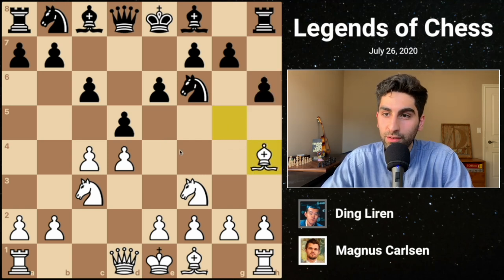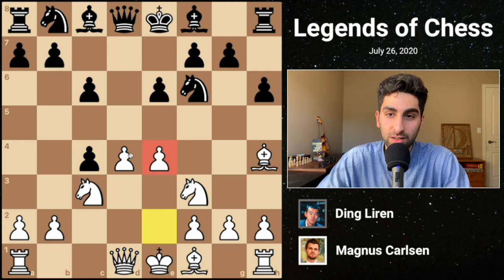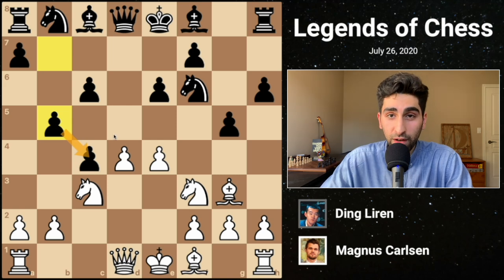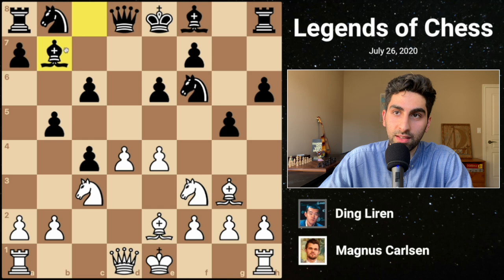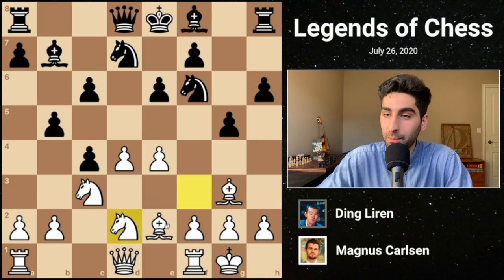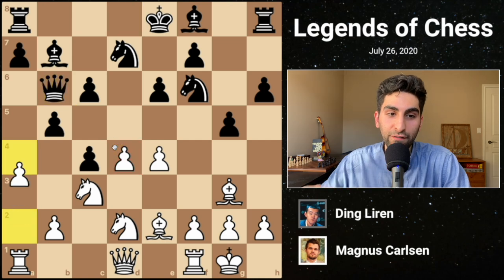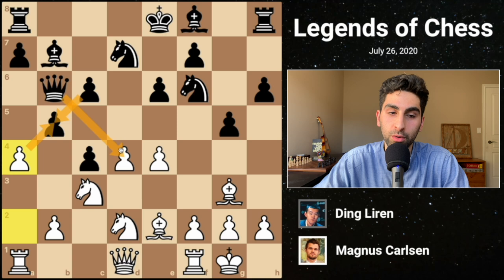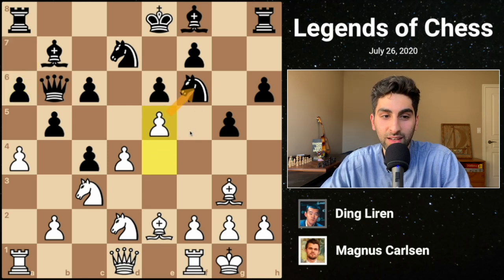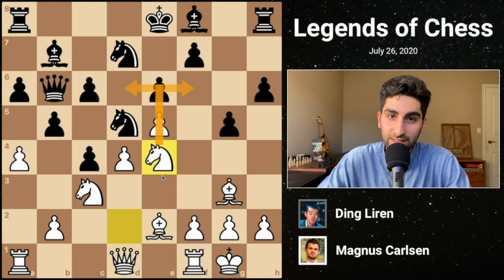Magnus retreats the bishop to h4, giving black time to capture on c4 and eventually hold onto the pawn with b5. White continues with e4, establishing a strong pawn center. Black throws in g5, forcing the bishop back to g3, then defends his c4 pawn with b5. White develops the bishop to e2, preparing to castle, and black plays bishop b7, developing the queenside. Magnus castles, and black plays Nb to d7. White continues with Nd2, an interesting move with the main goal of opening up the light-squared bishop. Black plays Qb6, attacking the undefended d4 pawn. White then plays a4, threatening to take twice on a5 if the queen were to move. So black reinforces his pawn chain with a6. Magnus pushes forward with e5, attacking the f6 knight and gaining central space. Black moves the knight to d5. White continues with Nd to e4, eyeing some weak dark squares in black's position. Black plays c5, challenging white's center.